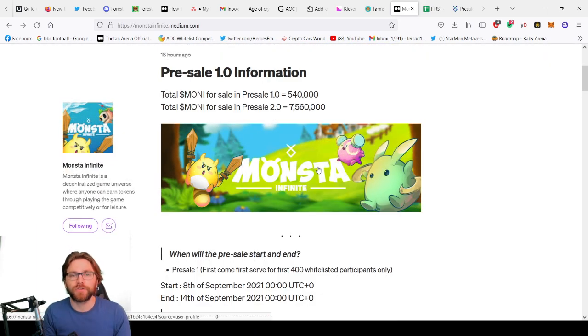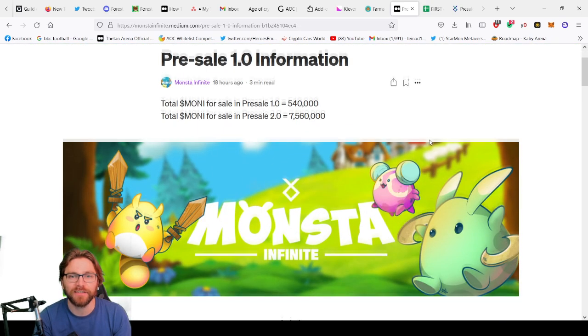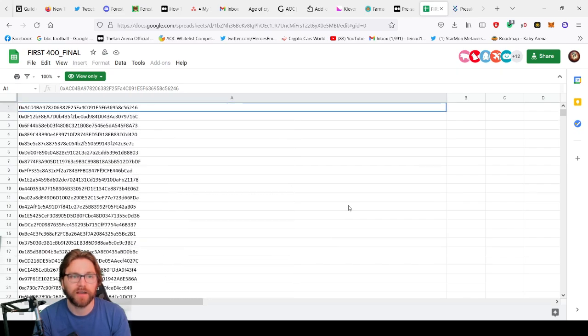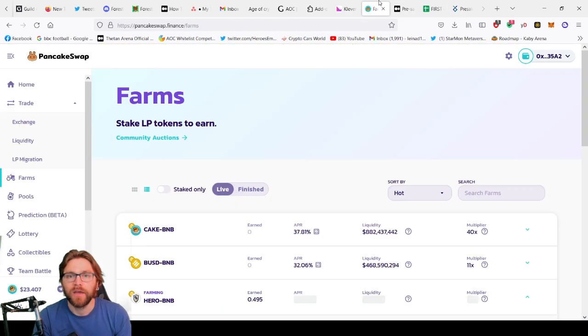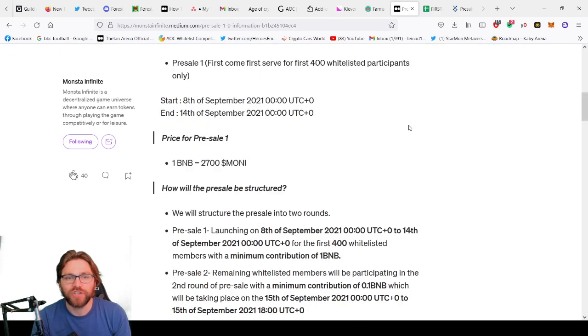The pre-sale is the big thing to focus on next, which is coming up tomorrow. Pre-sale 1.0 is only accessible to the 400 whitelisted participants that got in — I posted this at 12 o'clock so people had the best chance of getting in. You can find your address to see if it's on the whitelist via an Excel page on the website. I'll put that link in the description below.